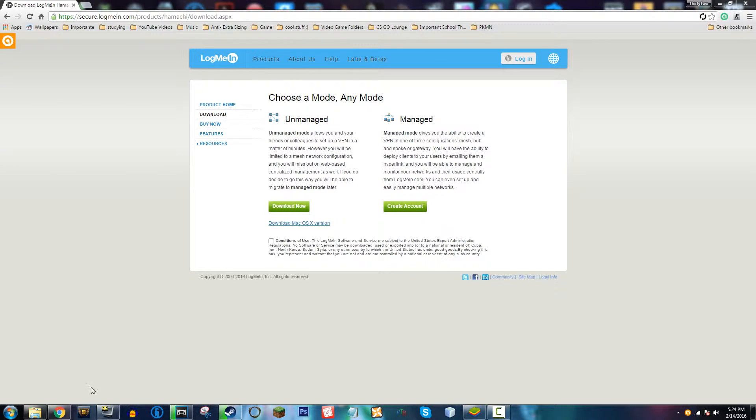So let's say we're playing Terraria or Minecraft and we want to play a game with one of our friends, but we don't want to port forward because port forwarding is just so much work. Well, here you go — you've got LogMeIn Hamachi.